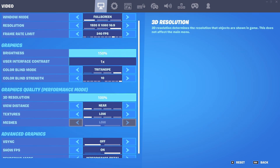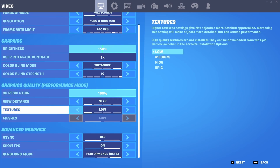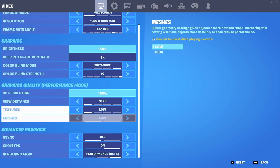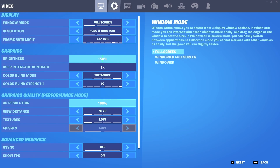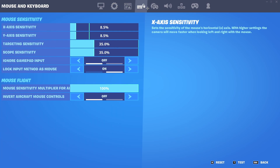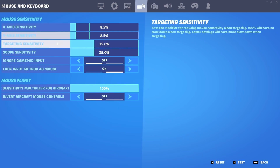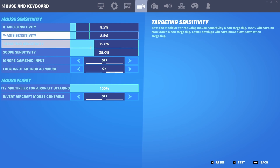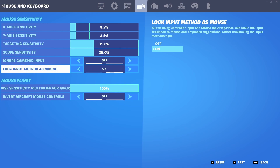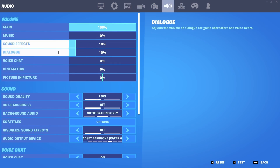For graphics quality, I'm on performance mode, 100 resolution, view distance low, texture low, meshes low, V-sync off, show FPS on, and obviously on performance mode. My mouse sensitivity — X and Y is 8.5, targeting sensitivity and scope sensitivity is 35. I also use double movement, so I use Wooting double movement at 100.